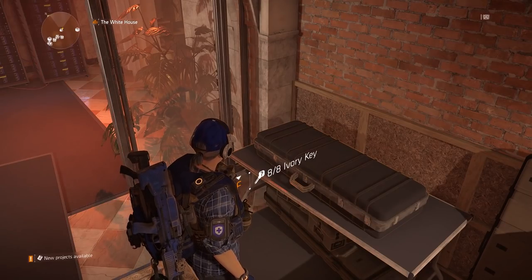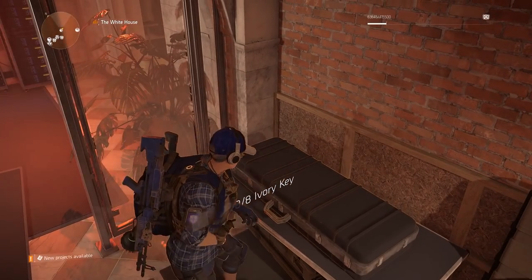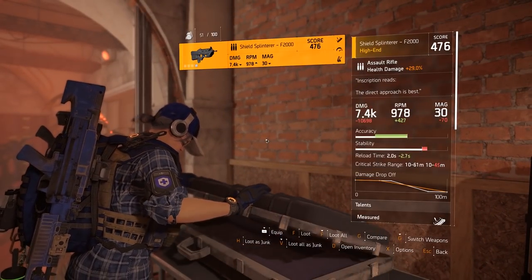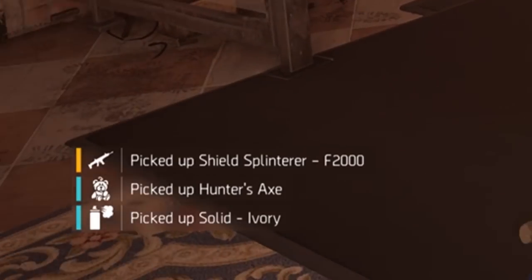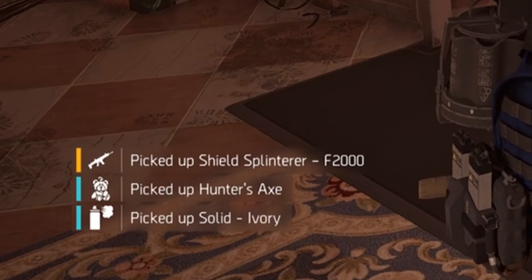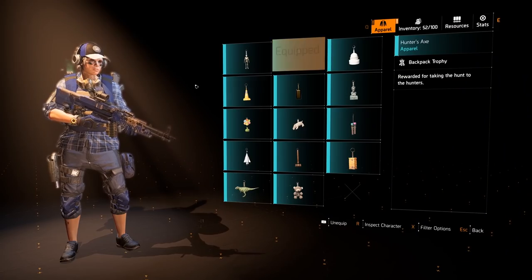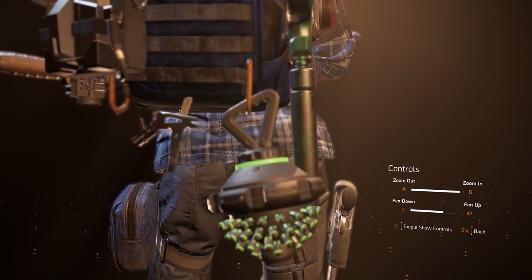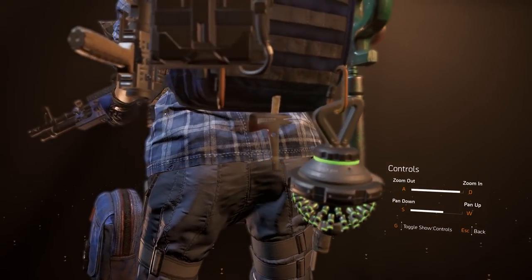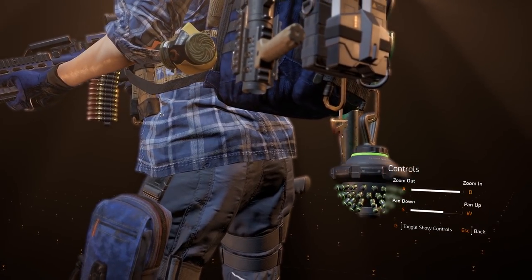Now what you need to do is go back to the White House, go to the left side towards the back, and on the right-hand side you will notice a crate that requires 8 ivory keys. When you open the crate, you will receive 3 items: a Shield Splintered F2000, a Hunter's X, and a Solid Ivory Collar.